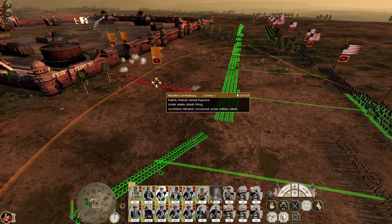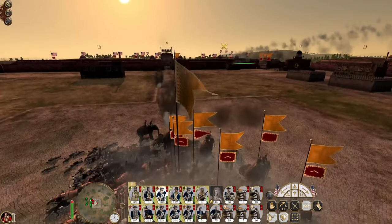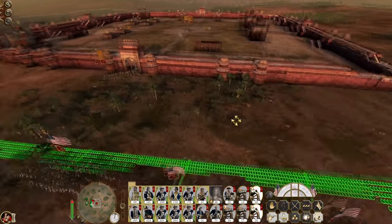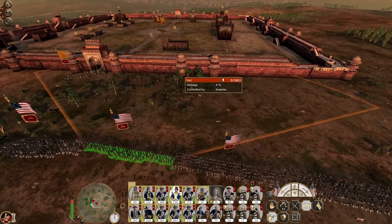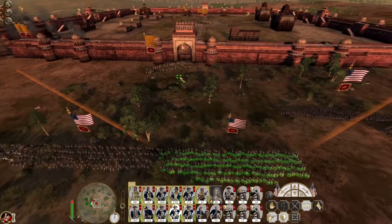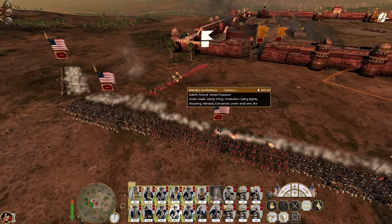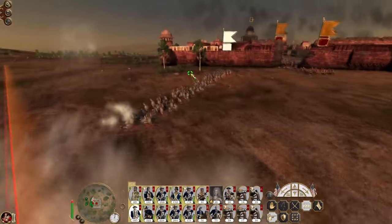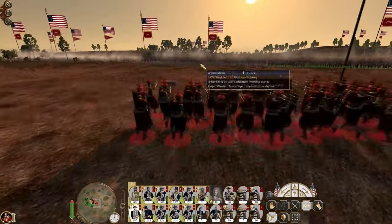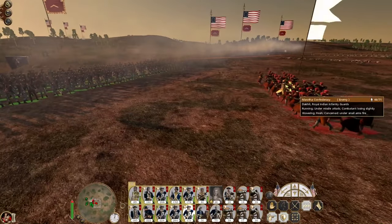You're going to get pummeled by artillery fire, I know that for a fact. Look at this — quick climb just hollowed out these entire units. Engage the armed populist — they're not going to take it very well. Nope, they're shattered. Indian infantry guards are suiciding in.